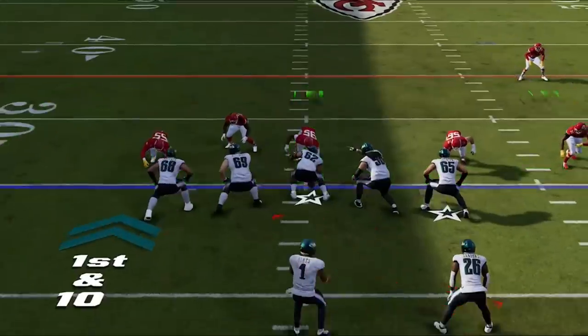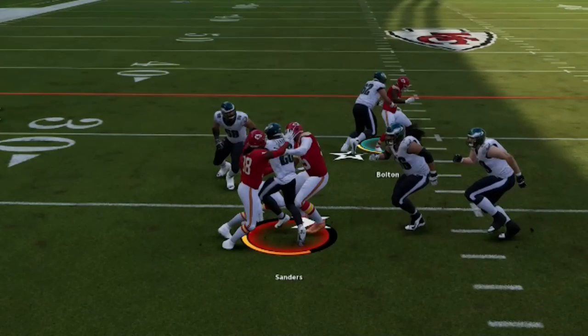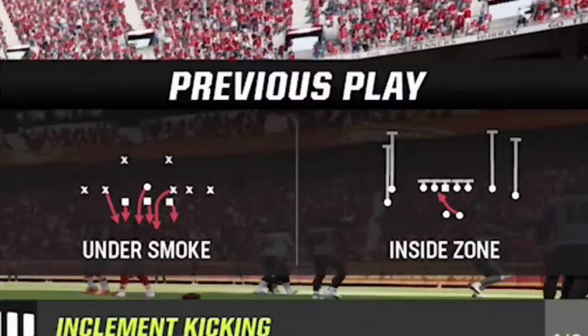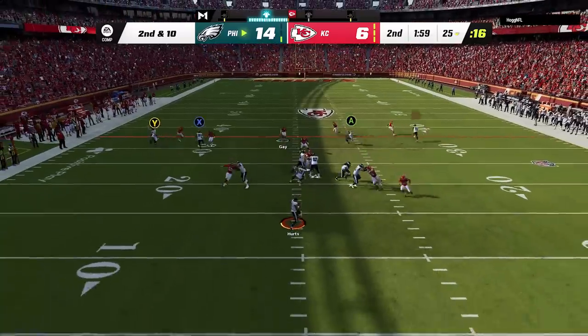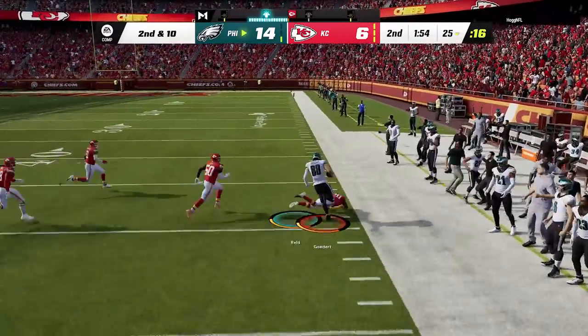I try to run the same inside zone I was using earlier and get absolutely nowhere, sandwiched by three different defenders at the line of scrimmage. When I get back to the huddle, I see he's switched over to the exact same defense that I'm using — the Undersmoke. So it's clear, even to my opponent, which defense is really working best, as he sees the success I'm having and decides to ditch those other so-called meta defenses in favor for the real meta defense, the Undersmoke. On second down I use the sail and pivot, and this has probably become one of the most boring gameplays of all time since we're both running the exact same offense and the exact same defense.